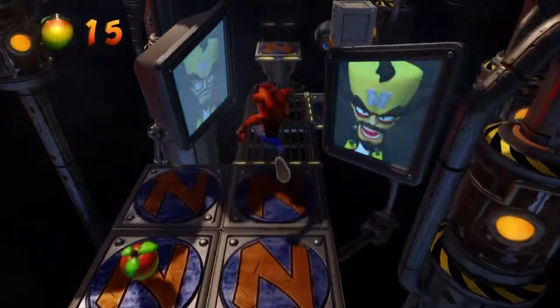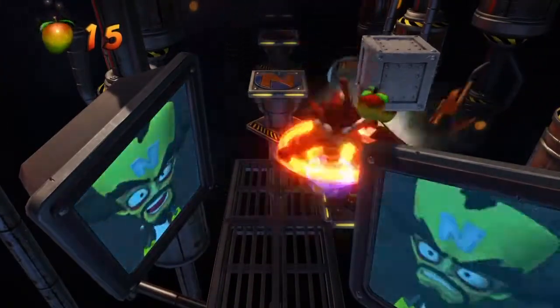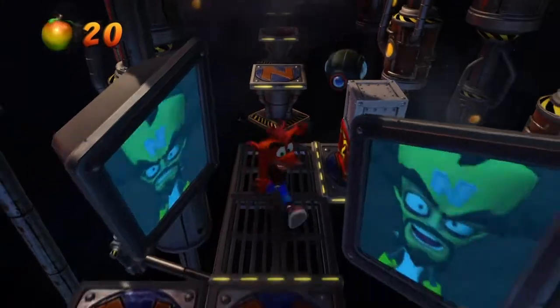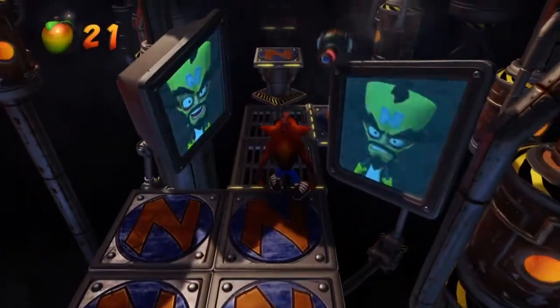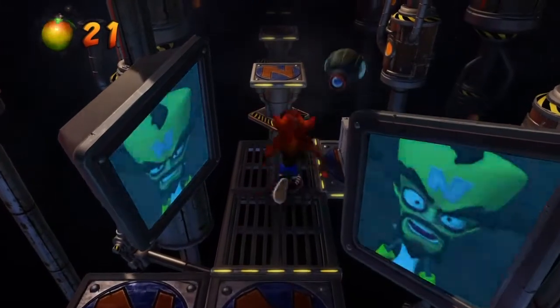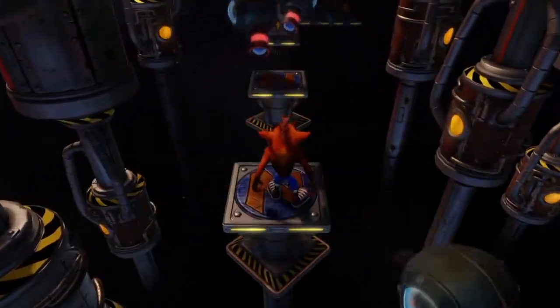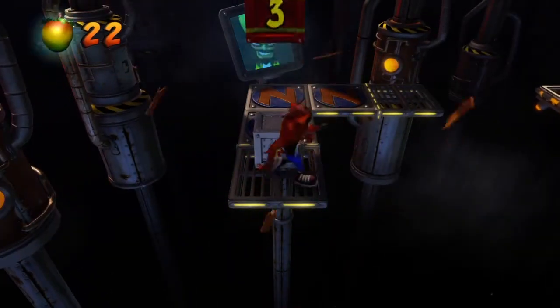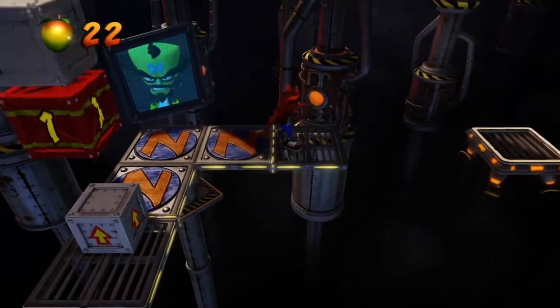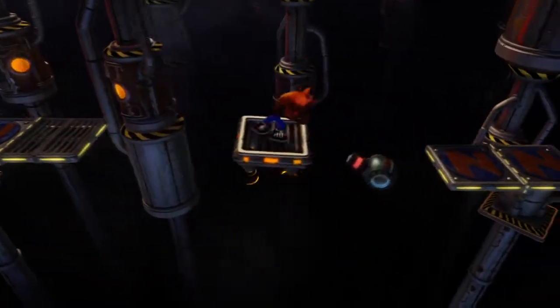Hello YouTube and welcome to this video of my Crash Bandicoot Insane Trilogy walkthrough part number 5. In the last episode we had the Koala Kong boss fight and got through some nice levels, some challenging including Generator Room and Cortex Castle. It's a good episode so this level is the coloured gem.